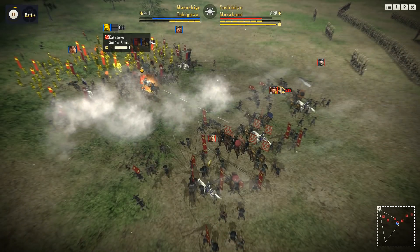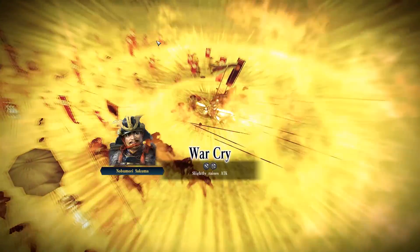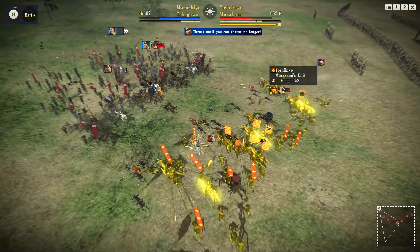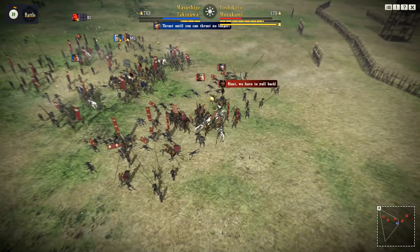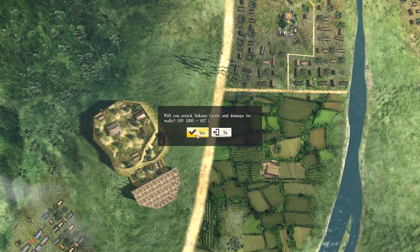If we can defeat the enemy super fast, we'll avoid taking extra casualties. So maybe it's worth taking the extra casualties right here in the melee. We can use defense and attack buffs to help out. And very soon we've won that tiny fight against that tiny unit - plus we can now damage the castle as well.